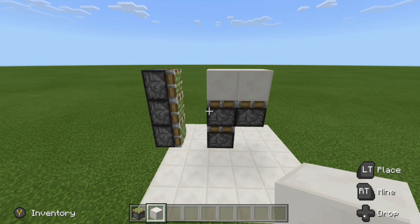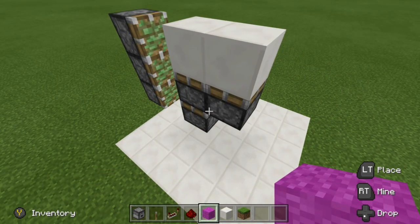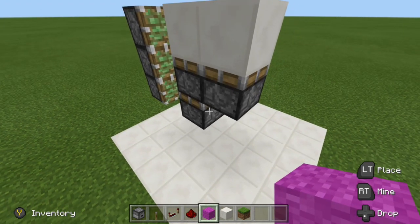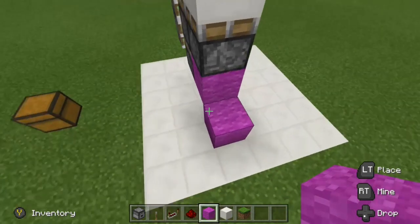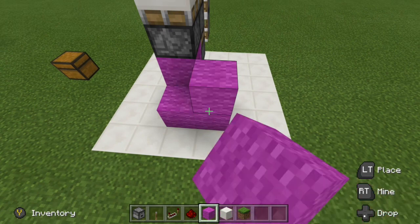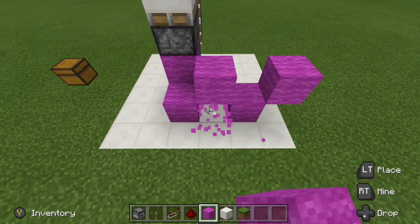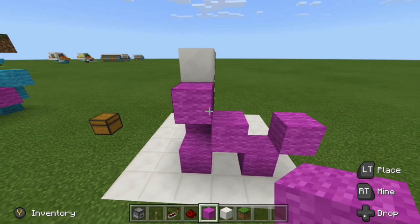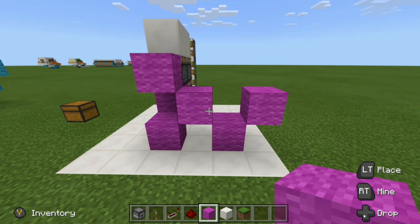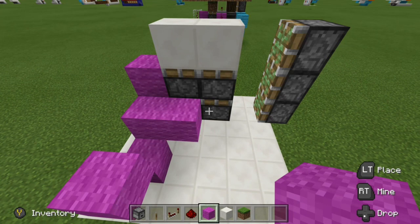Now let's go ahead and wire them up. For the first part we're going to wire up our double piston extender as well as the piston to the right. Grab some blocks, come down below, place a block in this gap right here, come a block over and a block down and place your block right there. Place a block up, a block down, and then one more block up. Knock these out and then against the piston place down one more block — this should be your block setup so far.